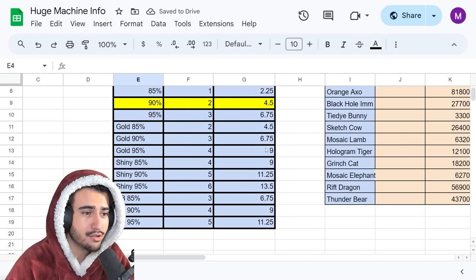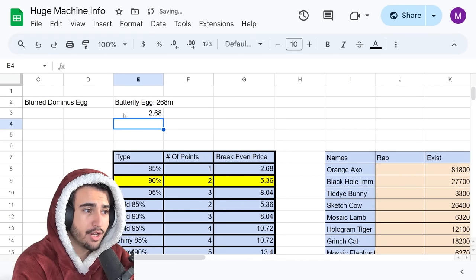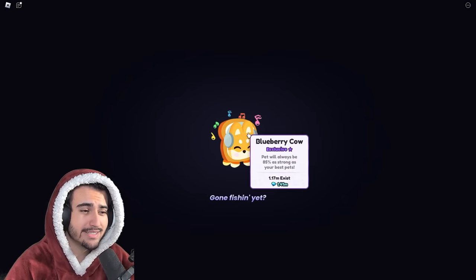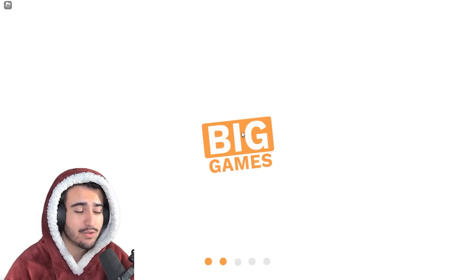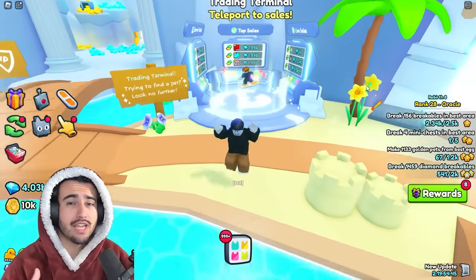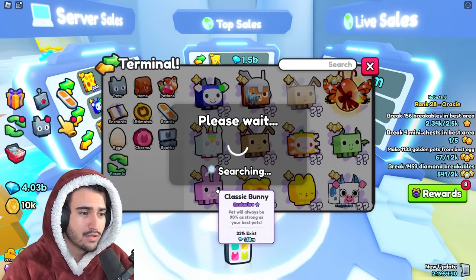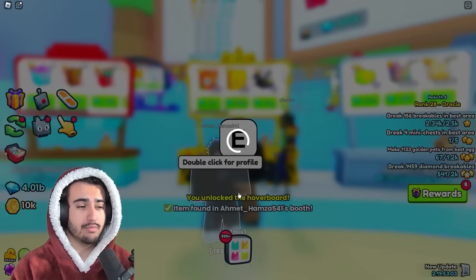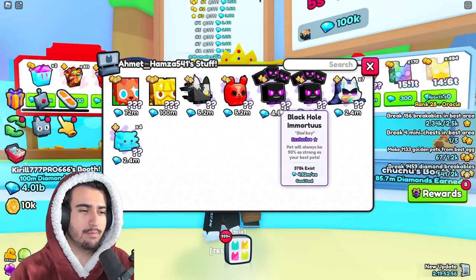One really good one I found is blueberry cows — there are 1.17 million of them in existence so they're pretty easy to find, and you make a very good profit on them. You're just going to have to be very diligent in your server hopping and continuously looking. Right here we have three 85% pets for 2.2 million each, so we're making like 400k each on those.